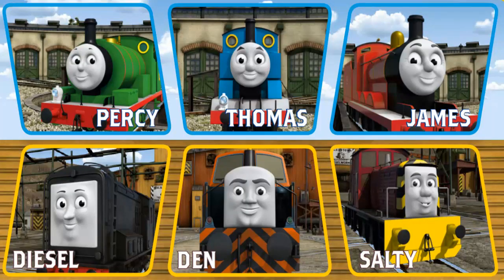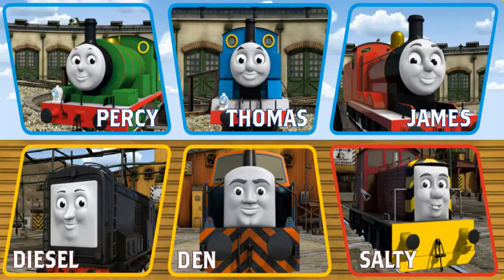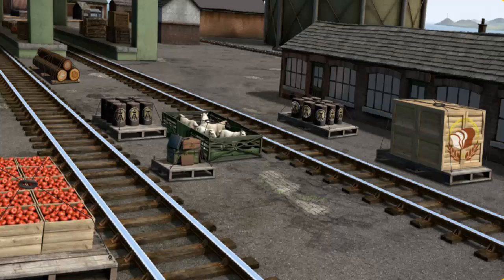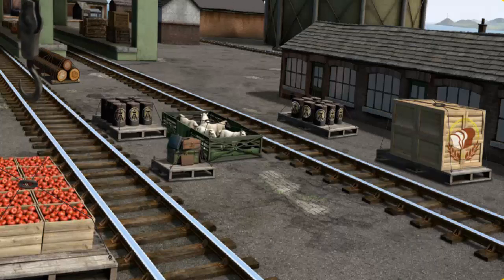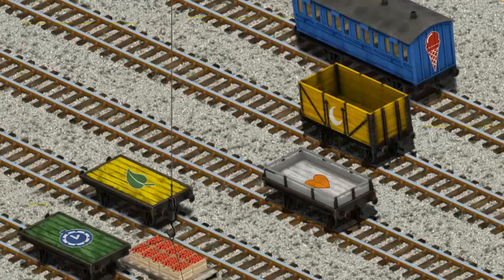It's a busy day at Brendam Docks. Thomas and his friends have many deliveries to make. Choose who will make the next delivery. Salty must deliver the crates of apples to the fair. Show Cranky where the crates of apples are. There you go. Let's lift and load. Now the cargo must be loaded. Help Cranky find the green flatbed with the picture of a blue clock.